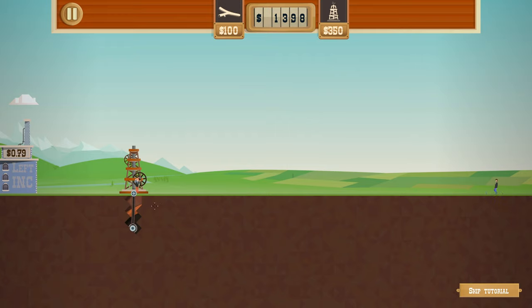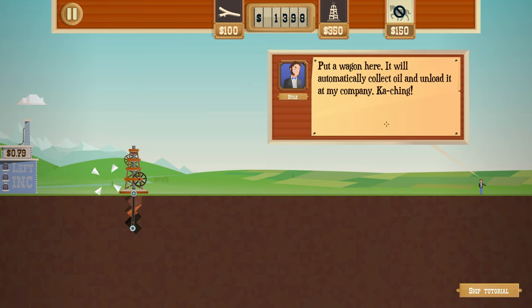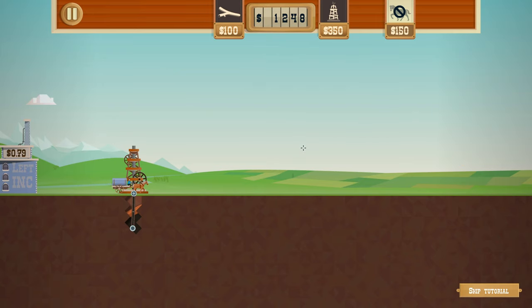I like the sort of tile effect on these. You struck oil, but where should you take it? To Left Ink, of course. Select the horse wagon icon, buy a wagon, and put it there - it will automatically collect oil and unload it at the company. Ka-ching! There we go, so it's loading up and delivering to Left Ink.